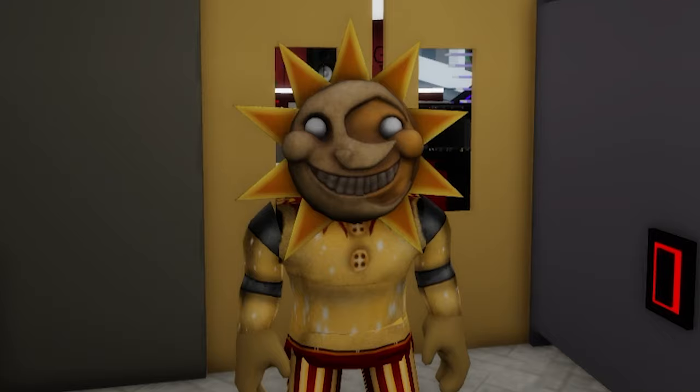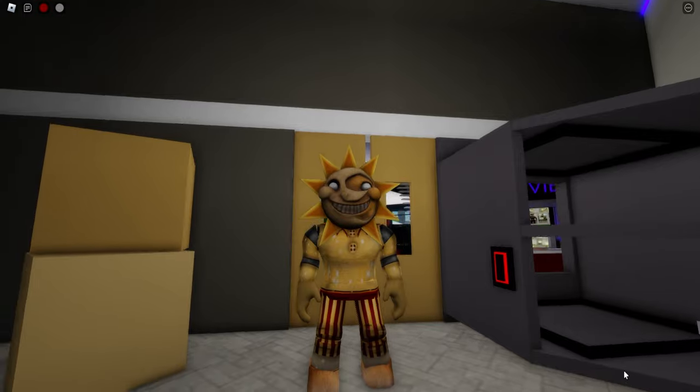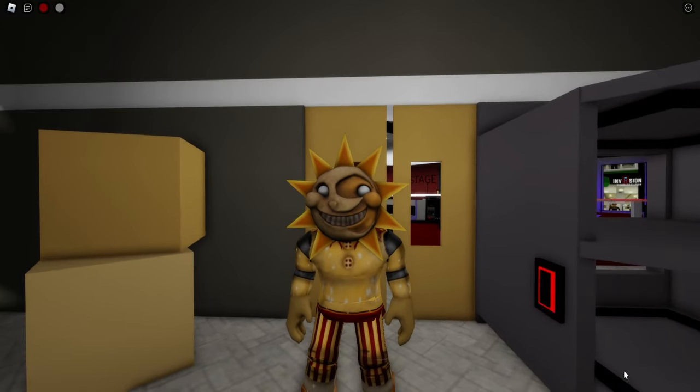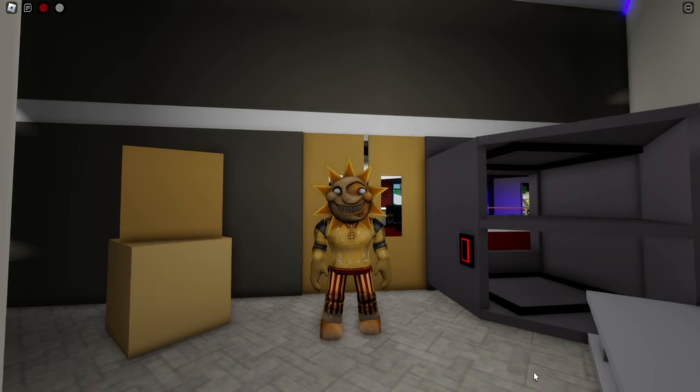It is the fifth animatronic in the Pizzaplex — a lanky astronomy-themed animatronic. He dons a jester-like outfit with extremely baggy pants, frills around his neck and waist, ribbons on each hand attached with bells, and jester shoes. His face resembles a sun and moon occult symbol and is surrounded by plastic light rays.